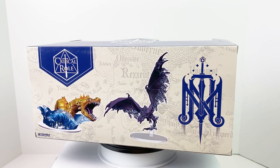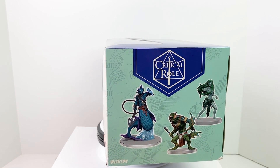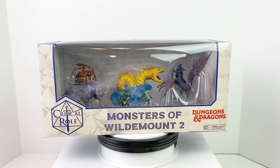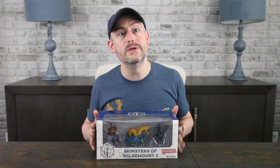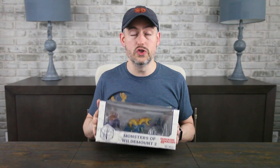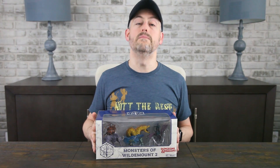There are fewer minis in this set than in the last one, but this one has two mediums, four larges, and a huge. All the stat blocks can be found in the Explorer's Guide to Wildemount. And even if you don't know anything about Critical Role, there's nothing stopping you from using these minis and their stat blocks in your campaigns. So let's jump right in!